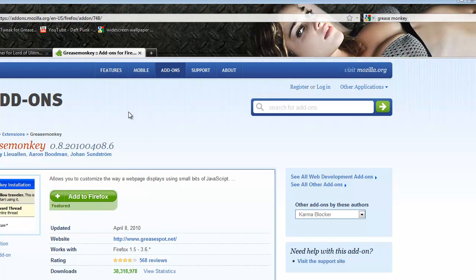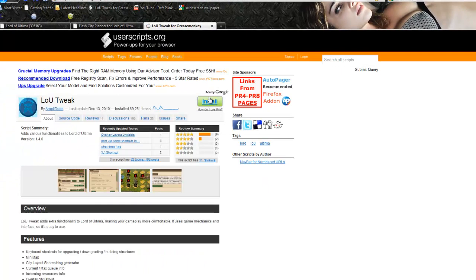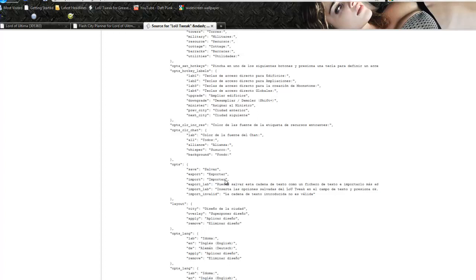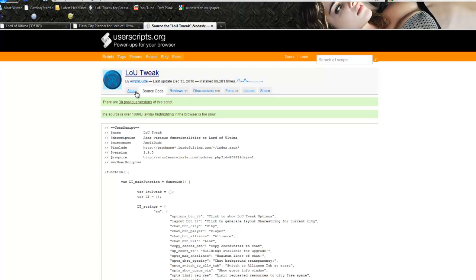Once you've got Greasemonkey installed, go up and type in L-O-U and then tweak T-W-E-A-K. Then go and grab LUTweak for Greasemonkey — simple as that. You hit the install button, it doesn't install any program, it just takes a string of code and puts it inside a macro add-on inside your browser. Firefox and Chrome. I don't use Internet Explorer.